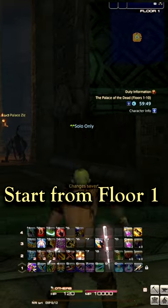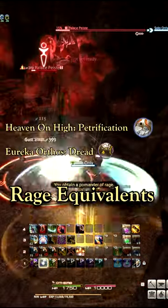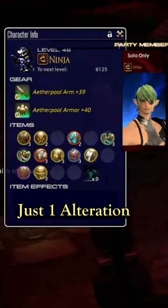Start from floor 1 and open as many gold chests as you can find. We're hoping for palminders of alteration and rage, or a rage equivalent. I got unlucky with the save file, but that's fine. All that matters is at least one alteration.